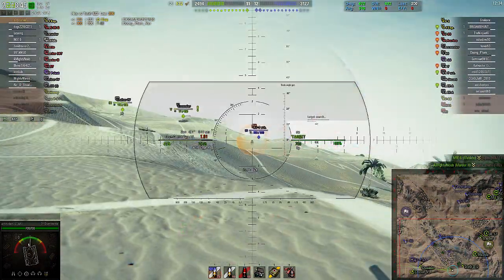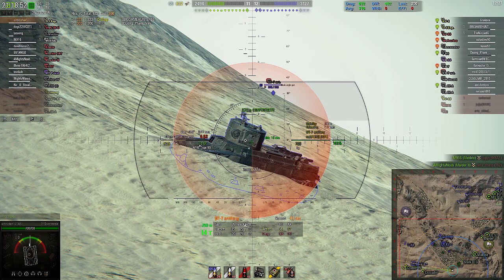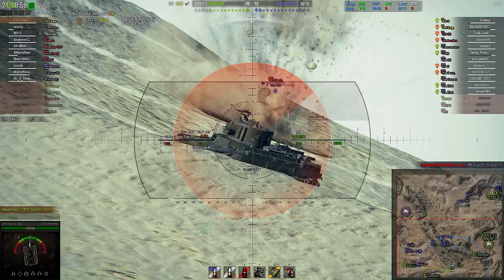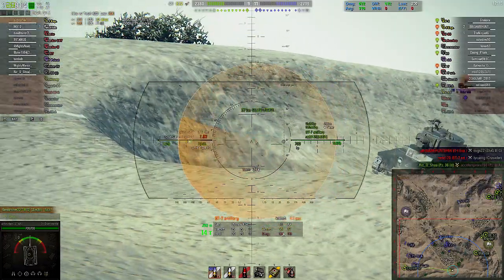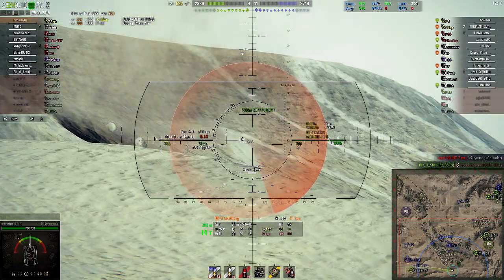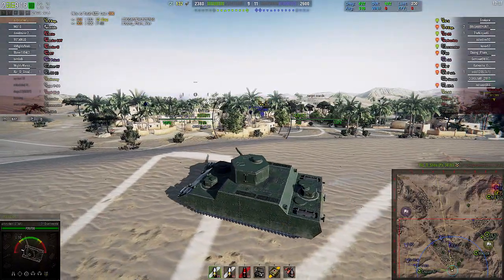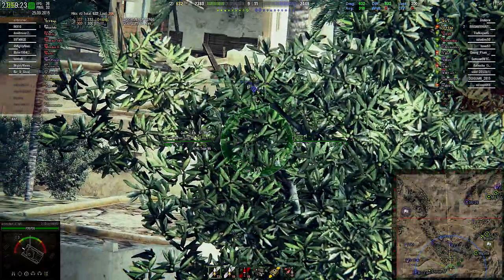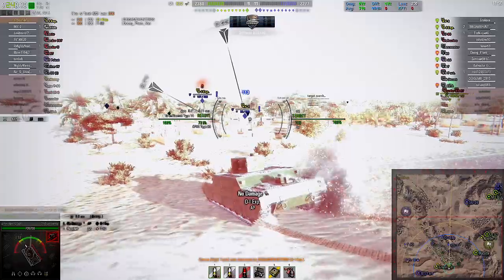And here's the artillery version of BT-7 or BT-5, one of the two. Yeah, that went right over the top of him — he's a sneaky little guy. Should have never taken that shot right there because he started backing up; I would have had a beautiful shot on him. But because of view ranges at this level, you disappear really quick, and there's nobody really out there to spot him for me. And that was a shot from that T-80, that cheeky little booger.